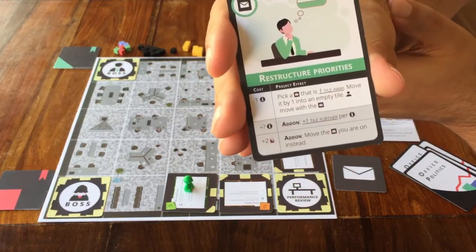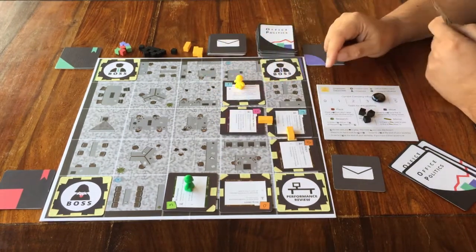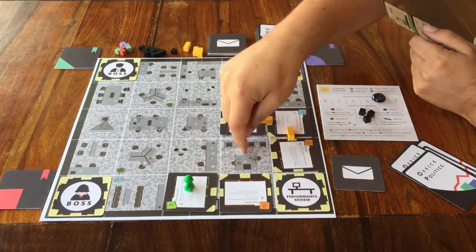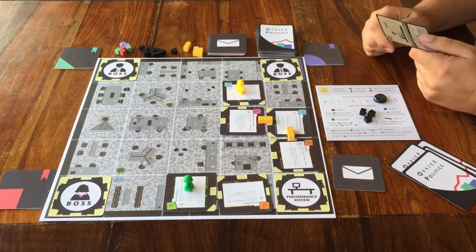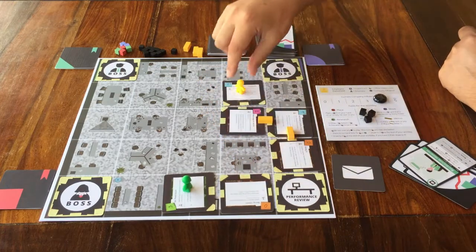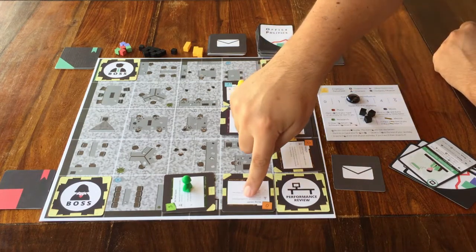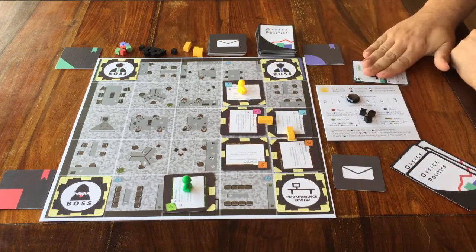That means I can pick a space that is more than one space next to me — I can choose which one. And for each space it's further away, I have to pay an additional cost on my track. So if I chose a space that is three spaces away, I have to go down another two spaces on my track. And that is how office politics bonus cards work.